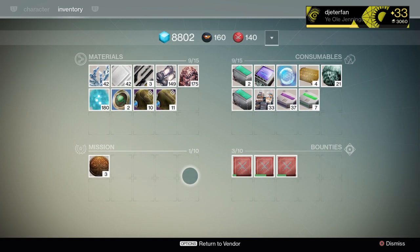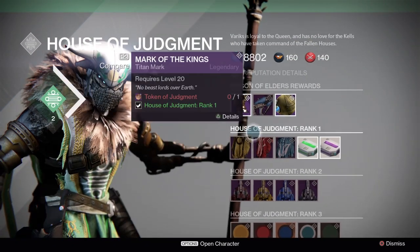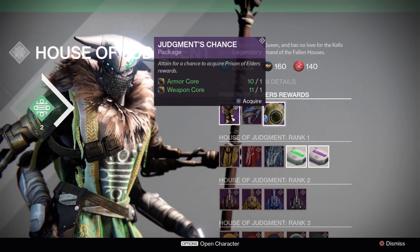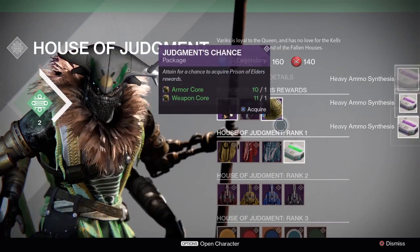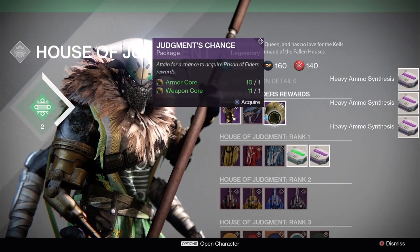I have pretty much all of the Prison of Elders gear and a lot of the weapons, but this time we're going to see if we can get any new weapons that I don't have yet. Let's get into these Judgment's Chance packages - picking up a couple of heavy ammo synths real quick.